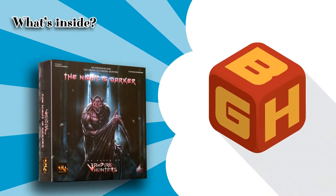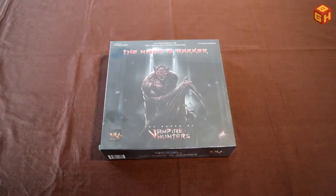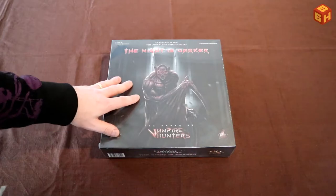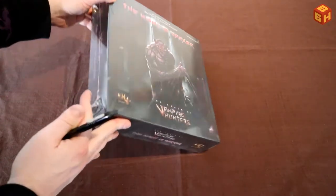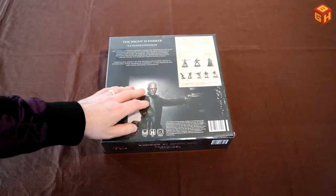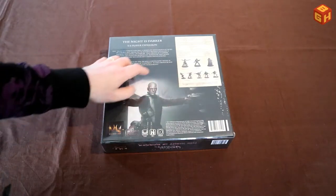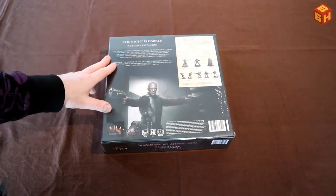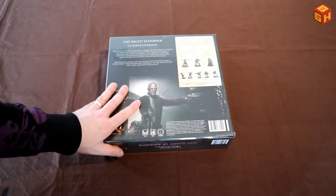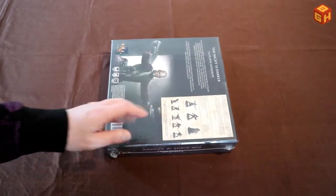The Order of Vampire Hunters: The Night is Darker expansion. The front of the box has a creepy-looking vampire in a dark hallway, and the back of the box has a guy that looks like Bruce Willis holding two guns, along with the miniatures and contents. It mentions one to four players, 14 plus, plays in about an hour — so it's the five to six player expansion for the base game.